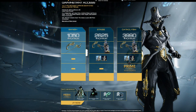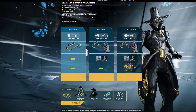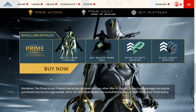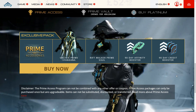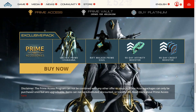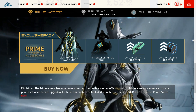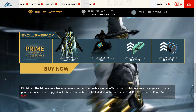Or, you can actually just pick this up by simply picking up the Prime Accessory Pack. This is, of course, obtainable by itself. It is basically just the Oblivion Prime Syandana, the Riftwalker Prime Sigil, and of course the 90-day Affinity Booster and the 90-day Credit Booster.